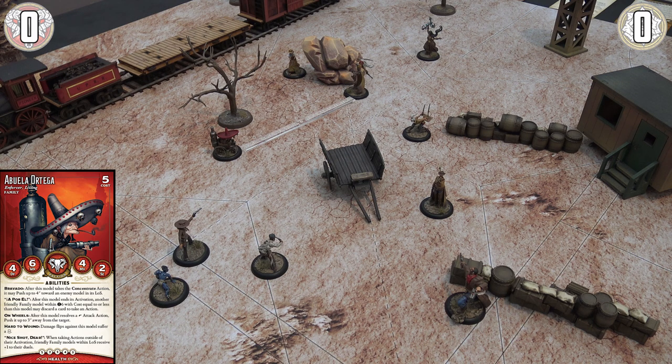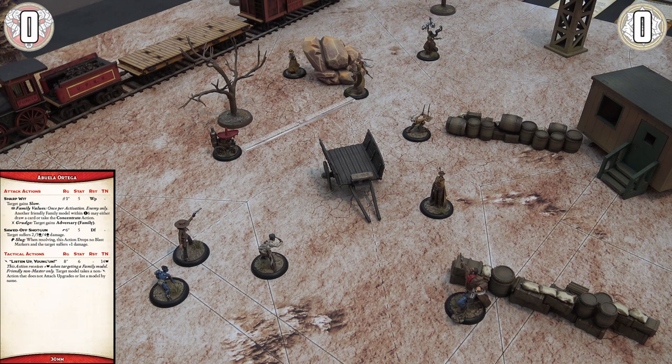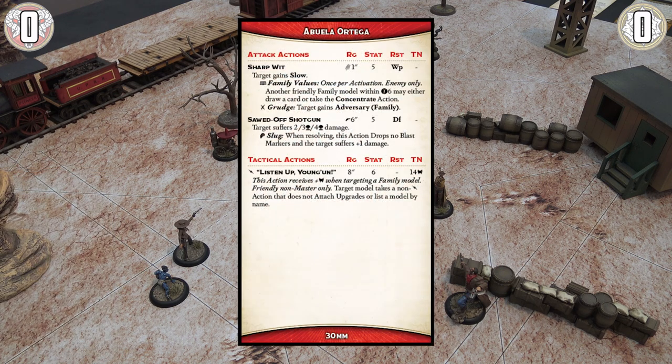Next is probably the most complex part of this tutorial — the attack. This causes an opposed duel as Abuela fires her sawn-off shotgun at Victoria Chambers. There are three types of attack action: a melee action with a claw symbol; a ranged shooting action, which Abuela uses for her shotgun; and attacks without a profile symbol that can be done at close or far range. For ranged actions, if Abuela were engaged by an enemy she wouldn't be able to shoot, and terrain in the way can also be a problem.